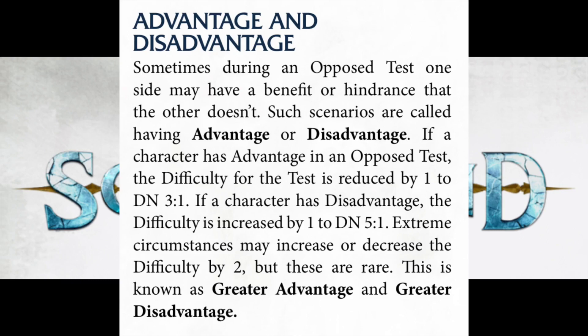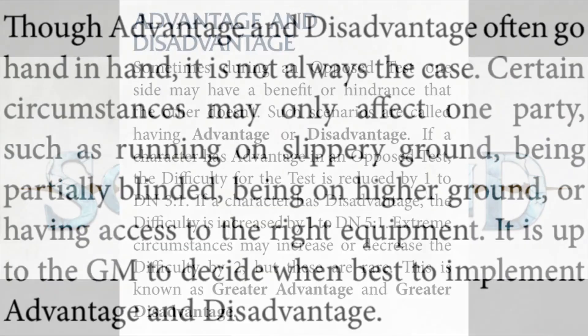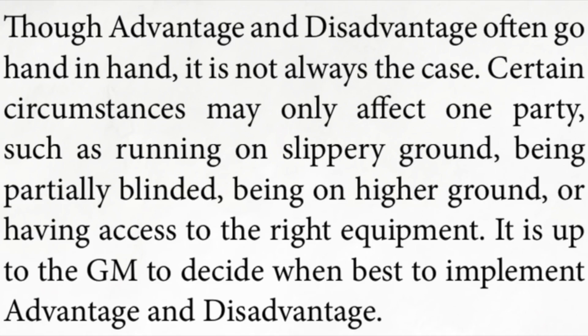A brief note on advantage and disadvantage. Sometimes one side in an opposed test might have advantage or disadvantage. If you've got advantage, the difficulty is reduced to 3 and you only need one success. If you have disadvantage, you would need to roll a 5. You can occasionally get shifts of two pips in either direction for greater disadvantage or greater advantage, but these are rare. If one person has advantage does the other always have disadvantage? Not necessarily — they do sometimes go hand in hand but not always. It does come down to the GM's discretion if both sides are affected by whatever's causing the advantage or disadvantage.